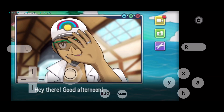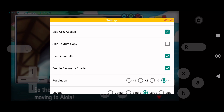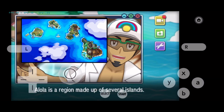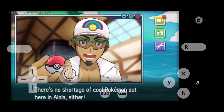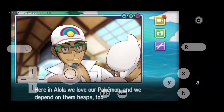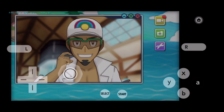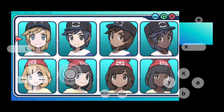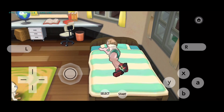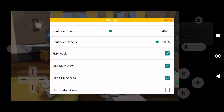In Citra MMJ, as soon as you start you'll get texture issues, so you'll need to enable accurate shader multiplication and geometry shaders — you'll notice the flickering issue goes away. However, if you use accurate shader multiplication at the accurate level to fix these issues, you will lose performance and FPS will drop depending on your device. For those with a low-end device, don't enable accurate shader multiplication to accurate — keep it at fast. As soon as the game starts, the textures don't look good at all. My character looks like it has been drawn with a pencil. I tried disabling settings such as linear filter and it didn't improve at all.